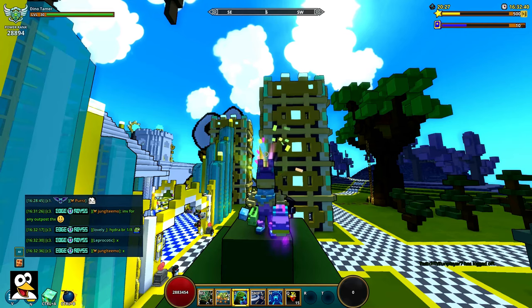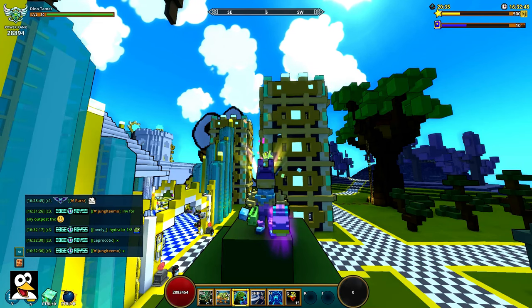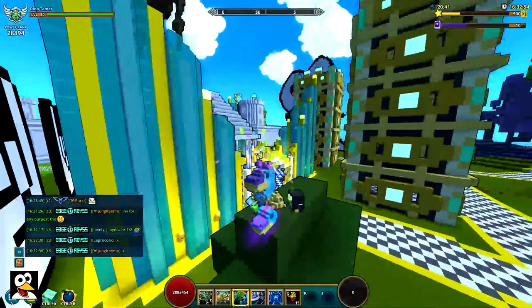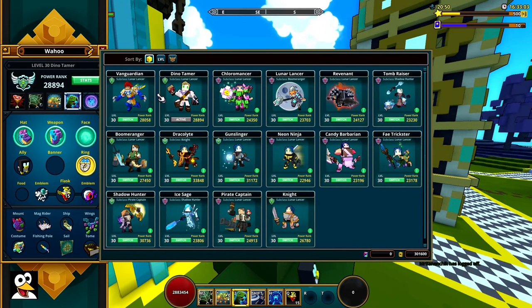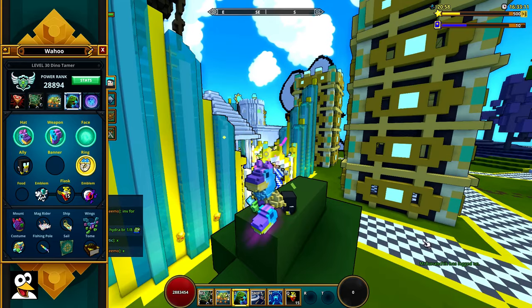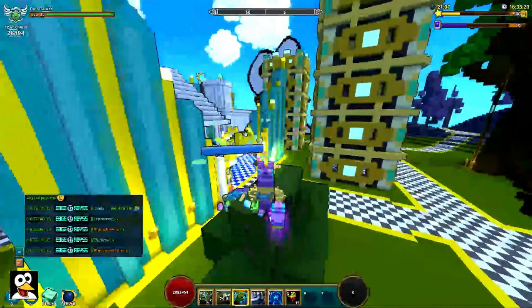Hello guys, welcome back with another build video. I hope you guys enjoyed the other ones — the Vanguardian that I did and the one before. Today we're taking a look at the Dino Tamer. The Dino Tamer deals magic damage and its main weapon is a gun — it's one of three classes that uses guns. It also has dino babies, and there are three different ones.